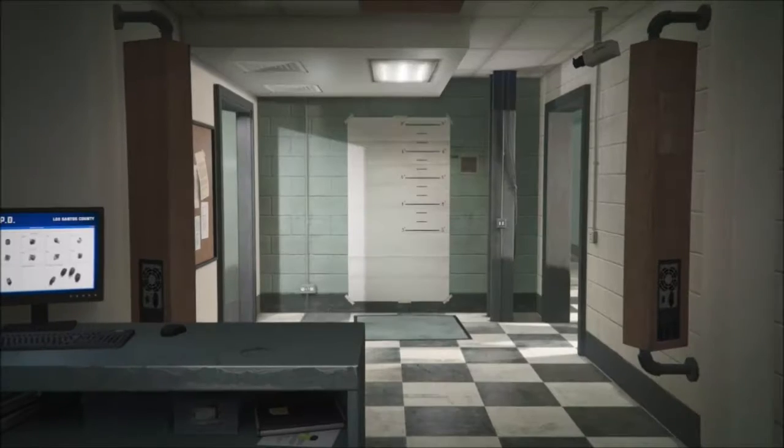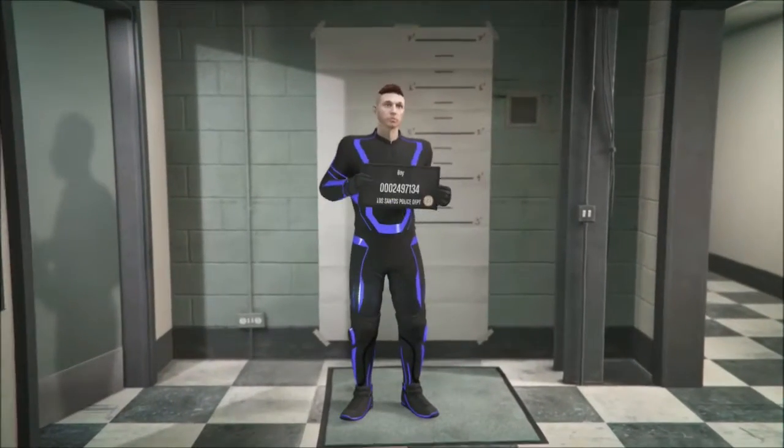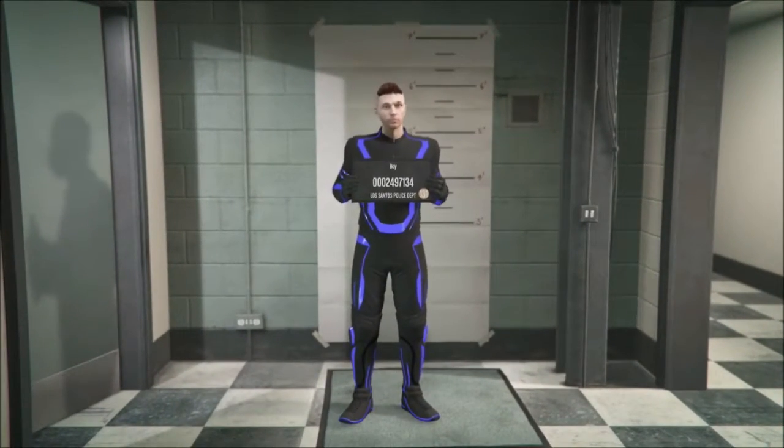Pick your deadline outfit, and as soon as you pick that, what you need to do is go to Style in your Interaction Menu and then go to Change Appearance. Make sure you're not in the CEO or an MC clubhouse.